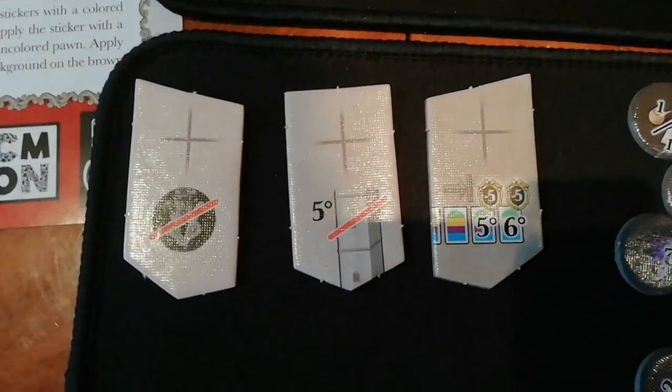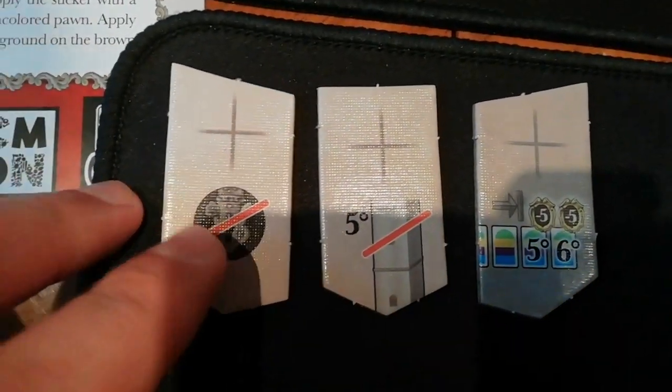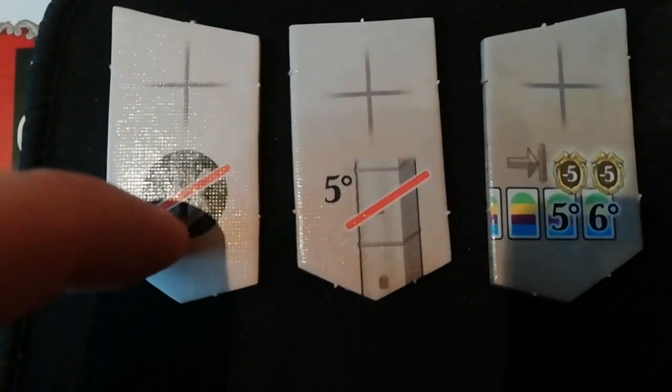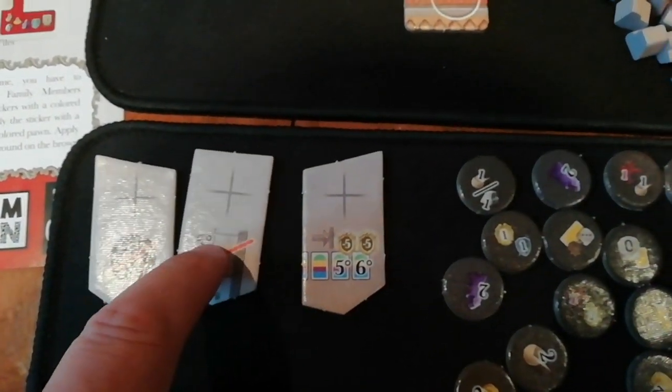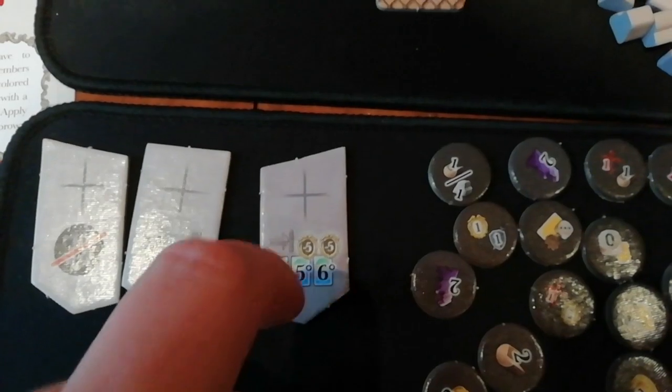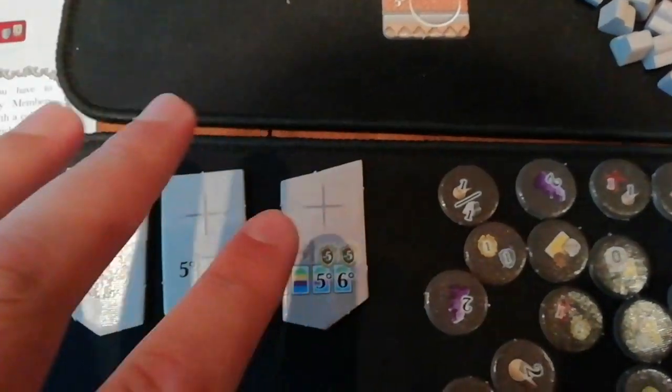You've got three new excommunication tiles — level 1, 2 and 3. This one basically means when you gain one of those special tokens you gain one less. This one doesn't let you use the fifth tower, which I'll get into in a second. And this one here — you lose five points for every fifth or sixth card you have of a set, so quite a nasty one.